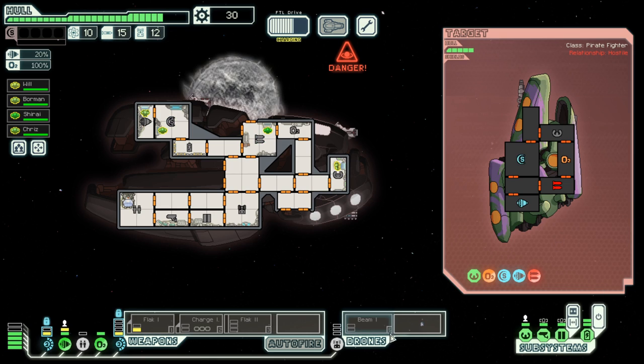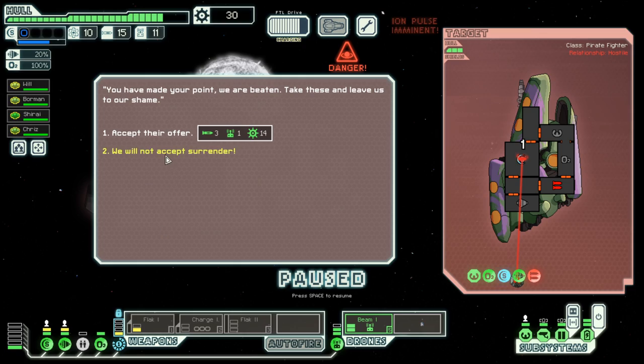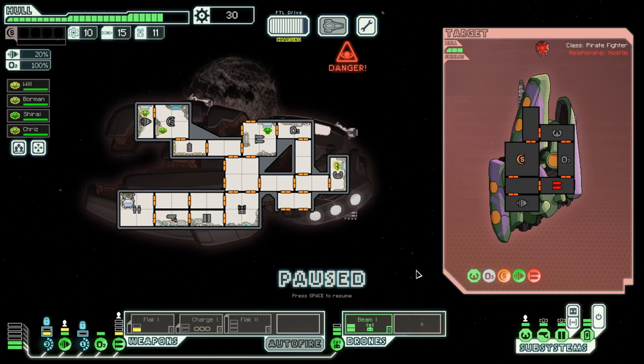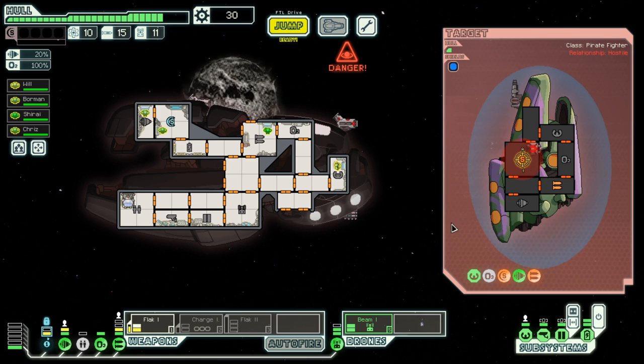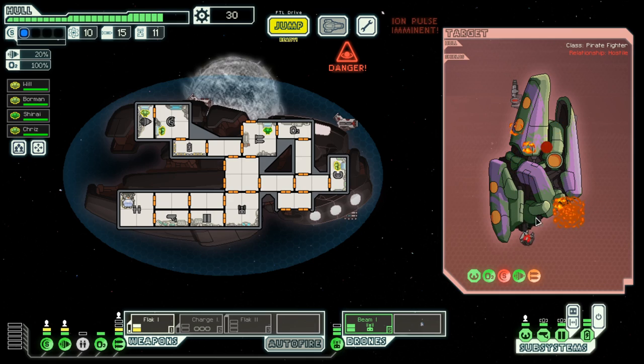That was our weapons taking a hit. Let's bring up the drone, which is still functional. No surrender for you. Luckily their weapons are down, as is our shield. And they're gone.